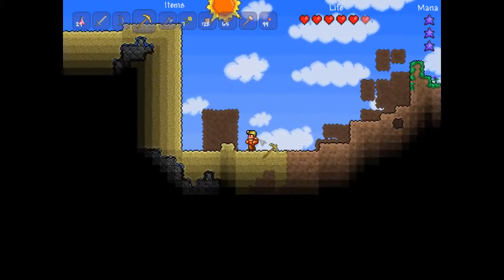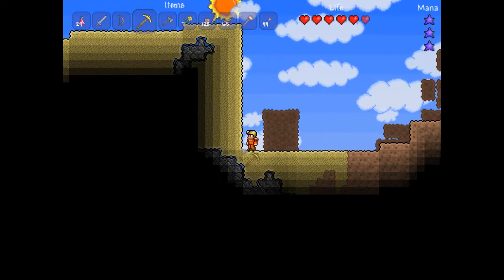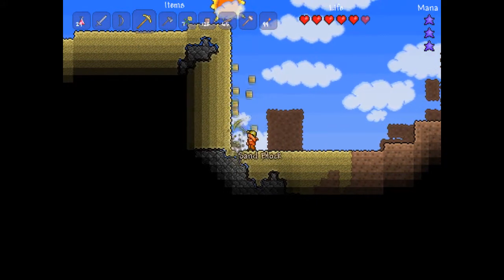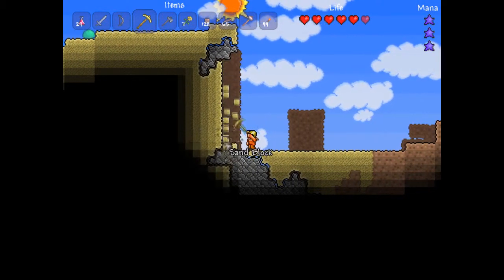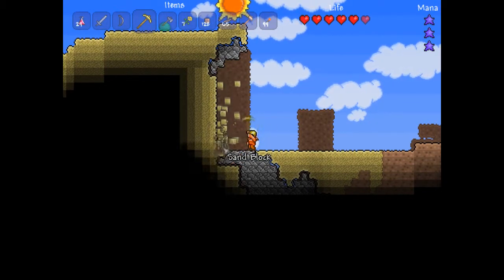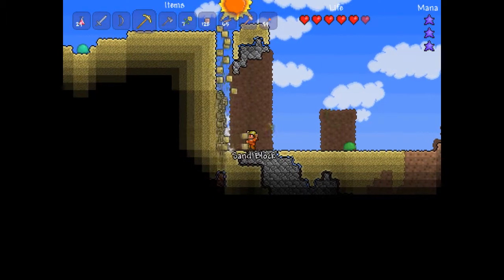Sand does abide by the laws of gravity, and it will hurt you if you fall onto it, and it also hurts monsters as well. So I think that might be a good way to make a trap — like, build a door, but then build sand blocks above it. I don't really know exactly how you do it. I'll research it and see how it can be done. You build sand above a door, so when the door opens it falls on whatever goes through it, so it could be used as a trap.